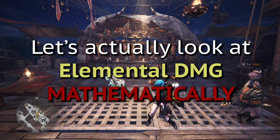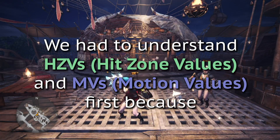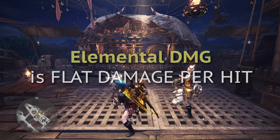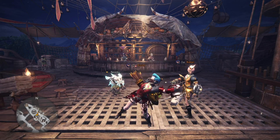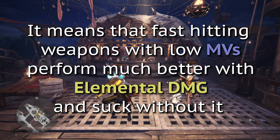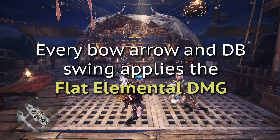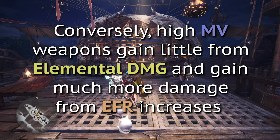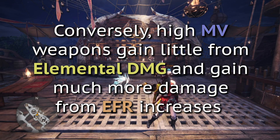Let's delve into why that's the case mathematically. The reason why we had to discuss motion values and hit zone values before discussing elemental damage is because of one simple fact: elemental damage is flat damage per hit. It means that the fast hitting weapons with low motion values perform much better with elemental damage, and conversely they perform poorly without it. For example, every bow arrow or dual blade swing applies this flat damage. This also means that high motion value weapons gain little from element because they don't hit as fast, and any increase to EFR heavily increases their damage per hit instead.